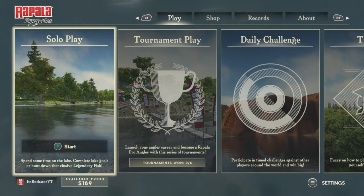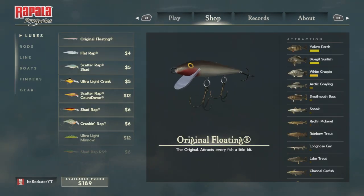Hey, what's going on guys, it's me Rockstar. In today's video I'm going to be showing you guys where the legendary pike spawns on Rainy Lake. I did not find where this fish spawns — all credits go to tally_t34. His name will be down in the description, go give him some love. He's on the Xbox One, give him some love guys.